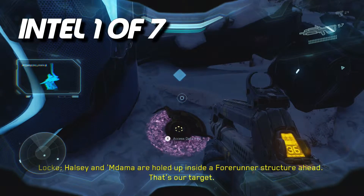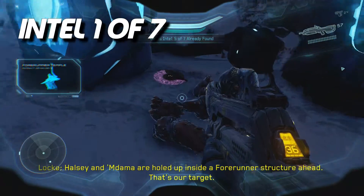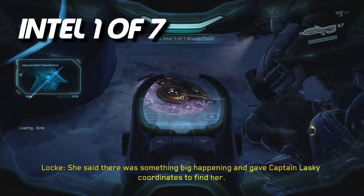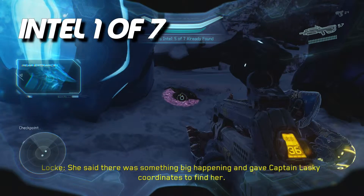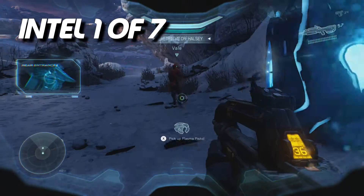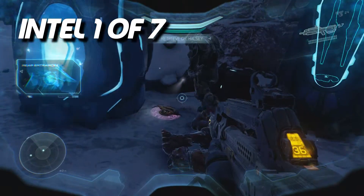The first intel is that purple disc-looking thing that kind of looks like it's spinning like a blade. There are going to be different forms of intel throughout the game — might be relics, might be those purple discs. Later on in this video we'll see some human data files that also count as intel.